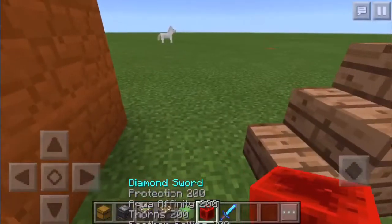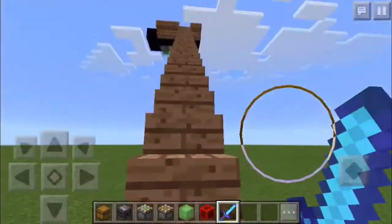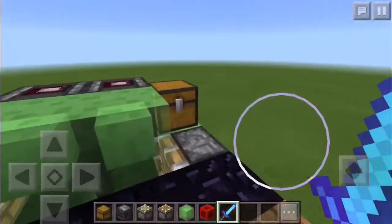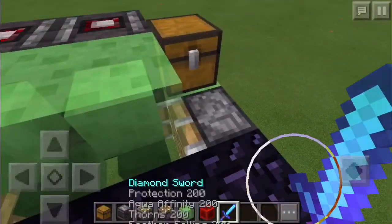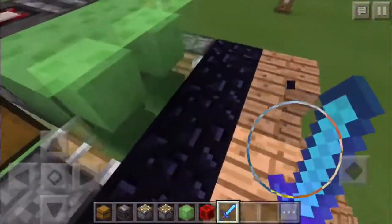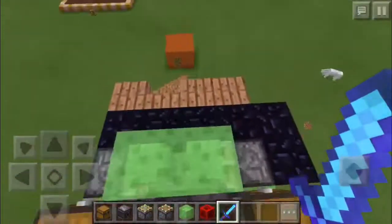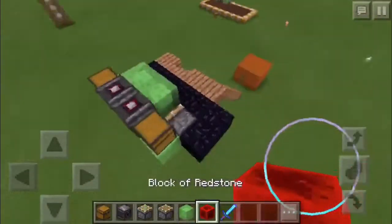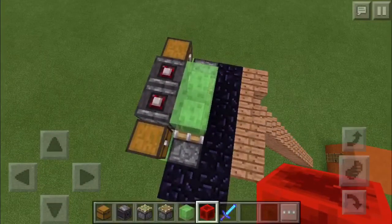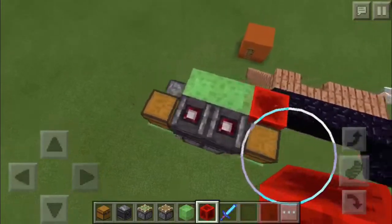I did do a video before this but I turned my Wi-Fi off so I wouldn't get notifications, and the video didn't film, so I had to redo this. I sent this sword over — if you want to know how to get a sword like this, watch my previous video about the best MCP app to learn how to get enchantments that high or higher.